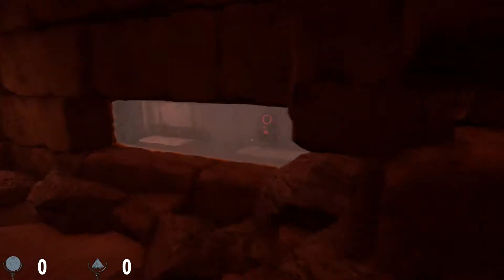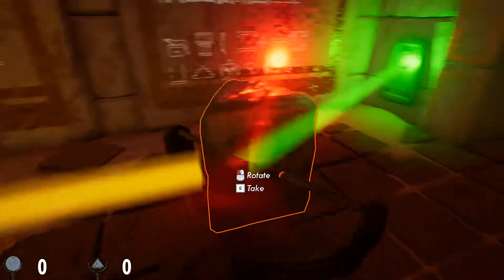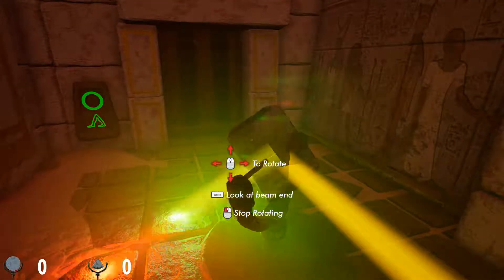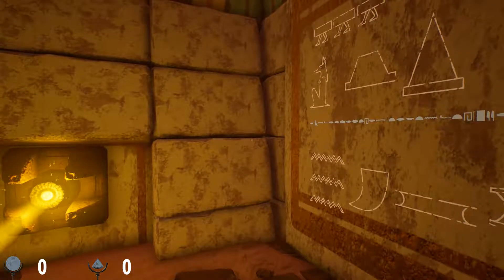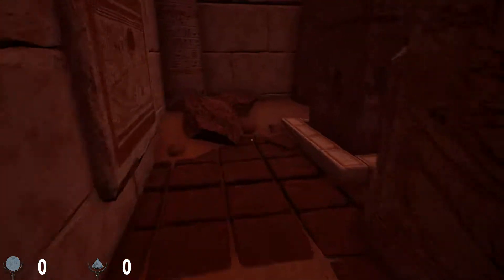Do we see anything we can open, anything we can involve ourselves with? I don't need to get red light over there — red light can go through these things. Oh, can I spin this thing around so that the red goes straight and the thing goes the other way? Yes, I can. That is one useful laser splitter. Now I just need a mirror, but I don't see one.